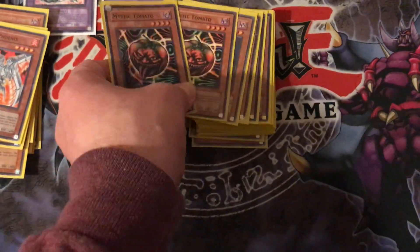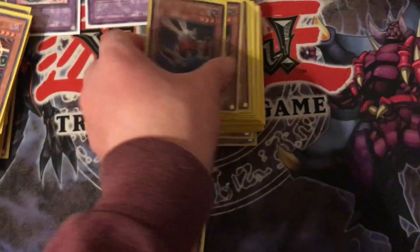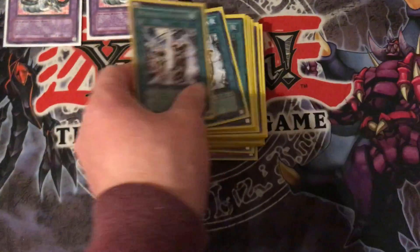Then you got two Mystic Tomatoes and Snipe Hunter. Then you got one Sangan. Then you got 3 Card Trooper. Then one Spirit Reaper to wrap up the monsters. Now for the Spell cards.